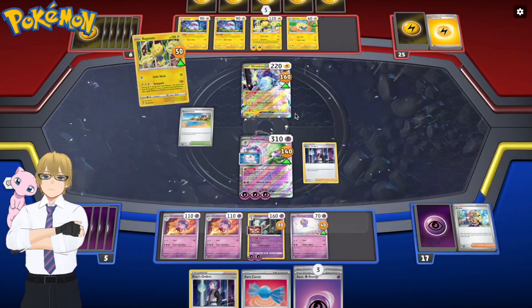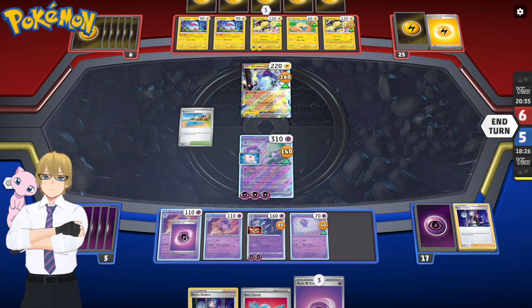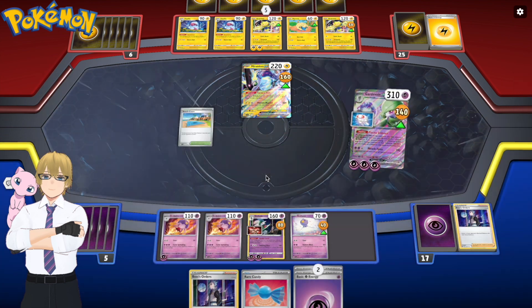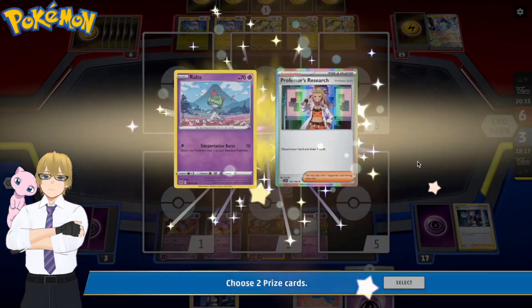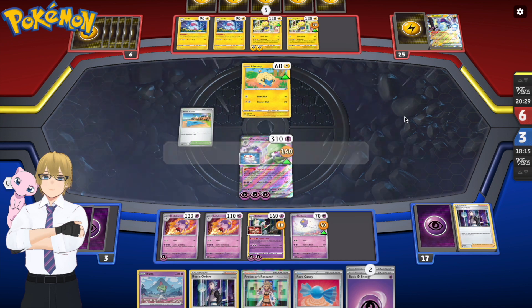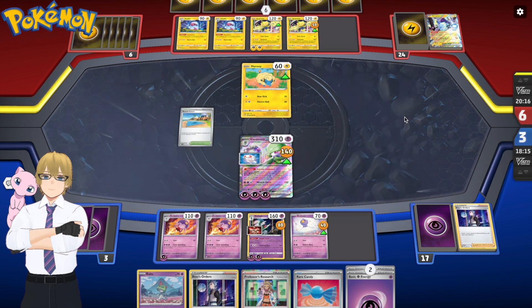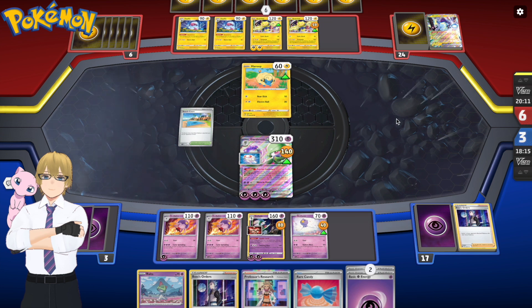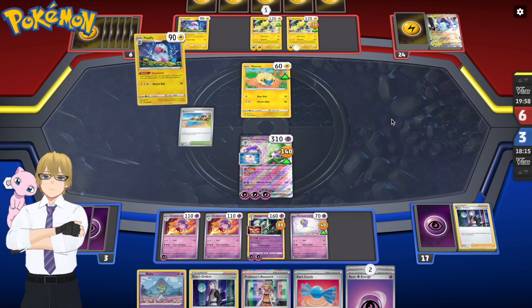I'm playing Boss's Orders, trying to knock out his Miraidon so I can get my prize cards as soon as possible and not let him go overboard. I'm attacking and destroying the Miraidon, getting two prize cards. This is peak Pokémon gameplay — playing two decks you don't even know and trying to make things happen. He puts down a Mareep, just to buy himself some time. It's only a one-prize Pokémon, and that's what you can do with low-prize Pokémon in the deck — buy yourself time. One prize card is most of the time not going to change the world.